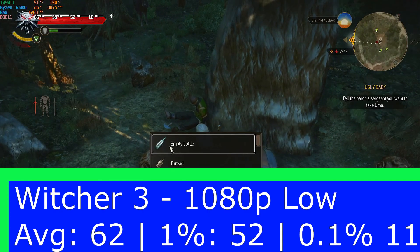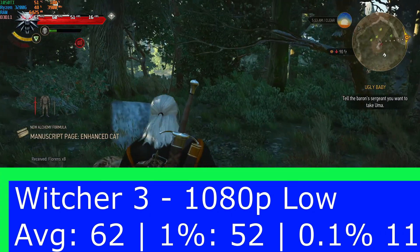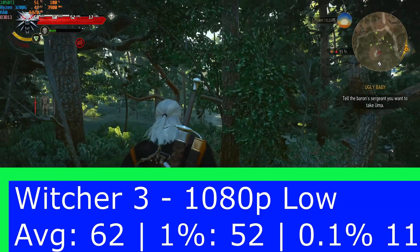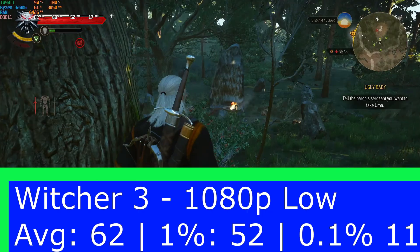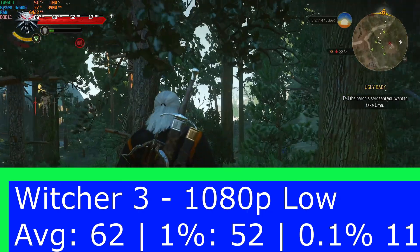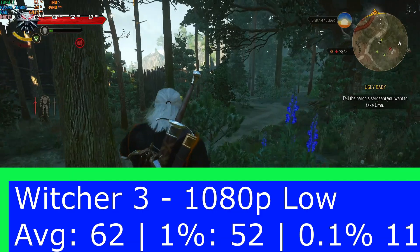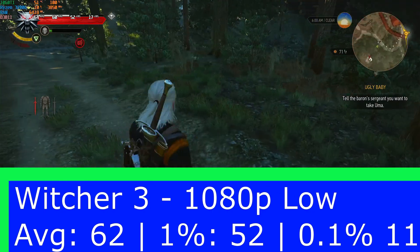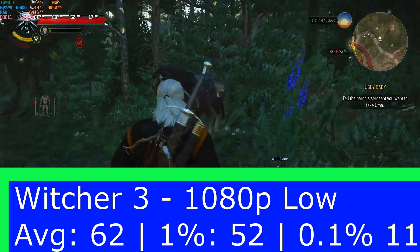Looking at the benchmark results for The Witcher 3: average frame rate of 62 fps, 1% low of 52, and a concerning 0.1% low of only 11 fps. There are quite a few dips, which could be because I'm using a four-core, four-thread processor — the 3200G. It does seem a little odd that it dips so low, but if you want an average 60 fps at 1080p low for The Witcher 3 you can do that. If you're happy with 30 fps, you could set a 30 fps cap or potentially go up to medium settings at 1080p.